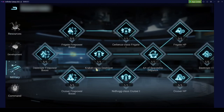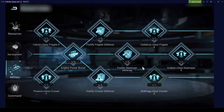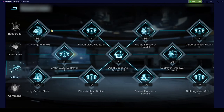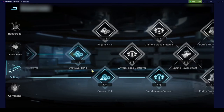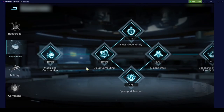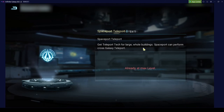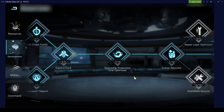Start with resource research to get enough resources, then do your military research to complete all the main quests and build higher-level warships. There are also some skills that expand your expedition fleet, which is really nice — it allows you to do more investigation which gives a very nice resource return. In development, the fleet probe increases your vision, which is a nice one I would take. Spaceport teleport is also very good — you will want to get it early.